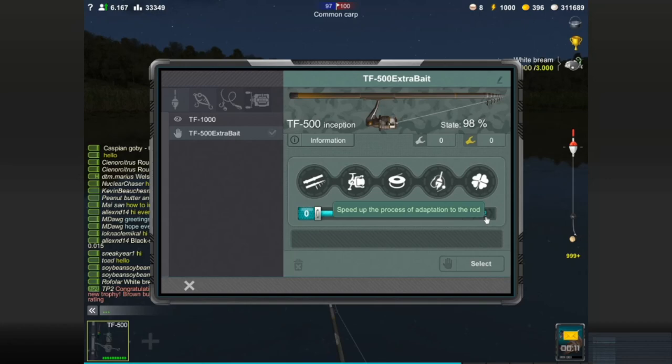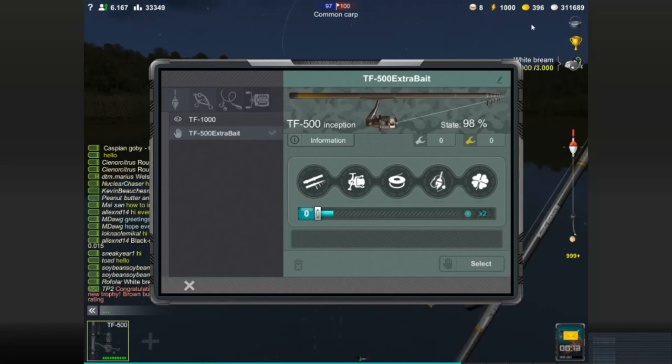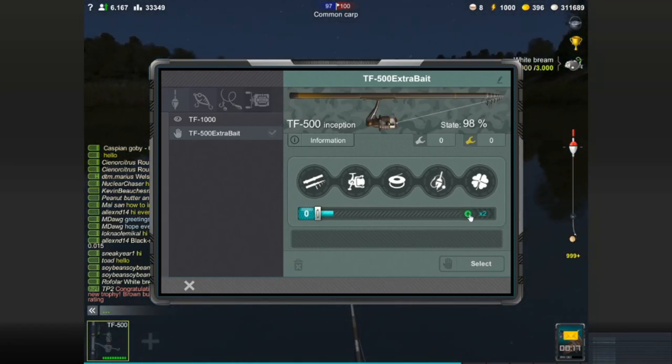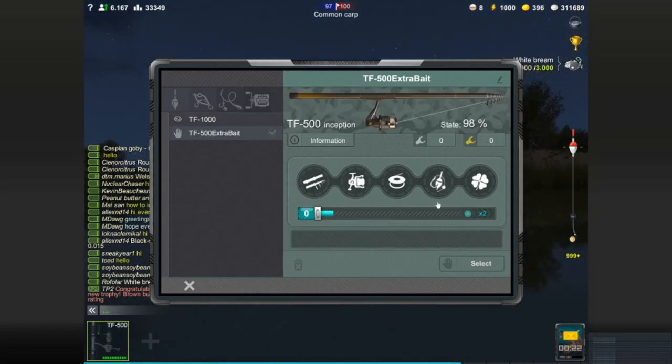The key to doing this is to increase this number right here — it speeds up how fast the rod is going to level. We now have 396 gold because of that pig in a poke, but even without that, as you're getting achievements the game is throwing gold at you. To me, this is one of the early ways to smartly spend gold.